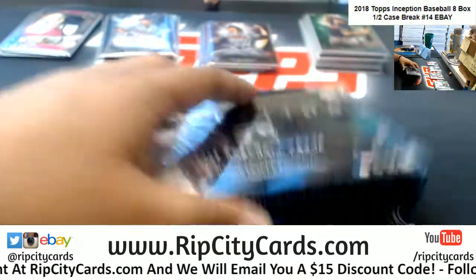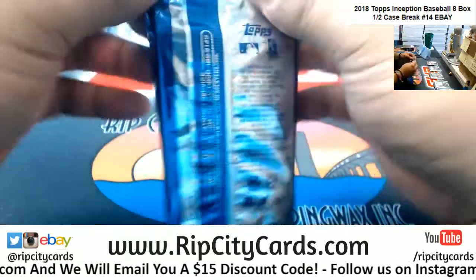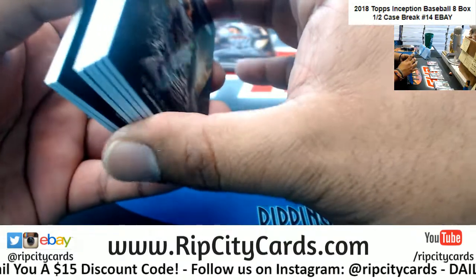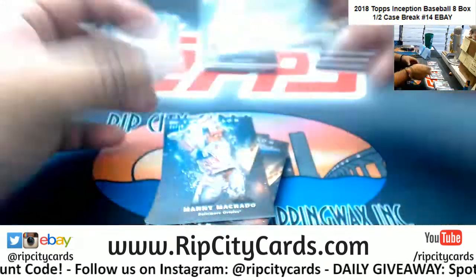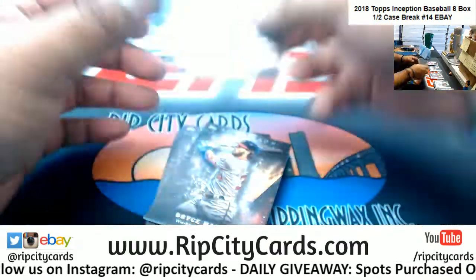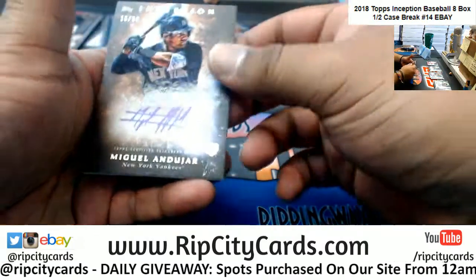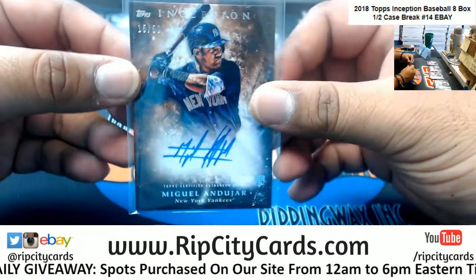Box seven — got a green Ichiro for the Marlins. Machado, Orioles, numbered 25. Miguel Andujar, 15 of 50 for the Yankees. Very nice hit right there.